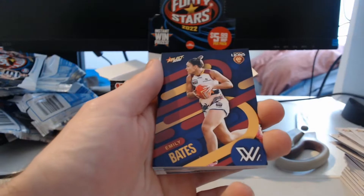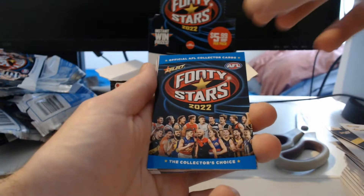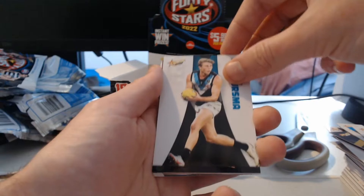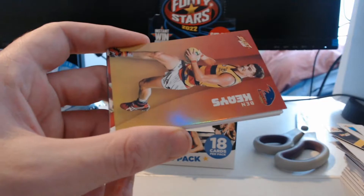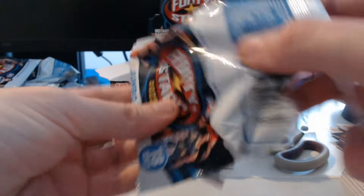Brodie Smith, Emily Bates, Tom Stewart, Cora Staunton, Michael Walters, Monique Conti, Jacob Wiedering. Zach Merritt again, Xavier Dersma. Forward 50 Game Breakers — Eric Hipwood. Ben Keyes there, and there's our Sunset Parallel. It looks like when you're getting a regular insert — ones you see in Footy Stars — there's a higher chance you get a second insert with it. But that Blank Canvas had no second insert, so I'm interested to see.